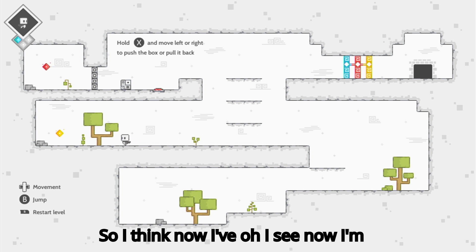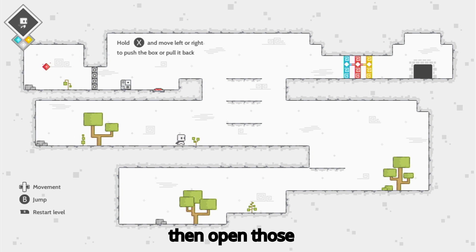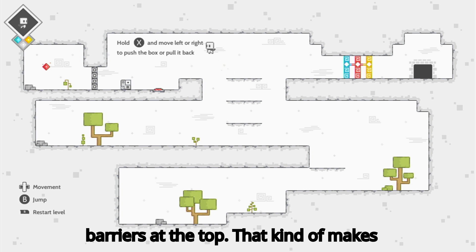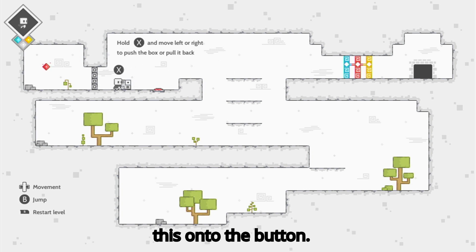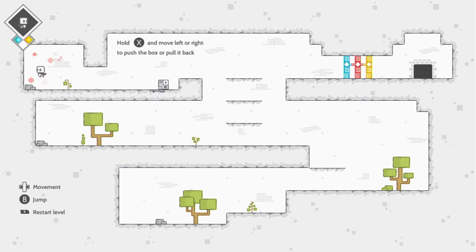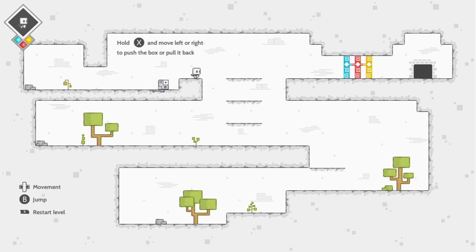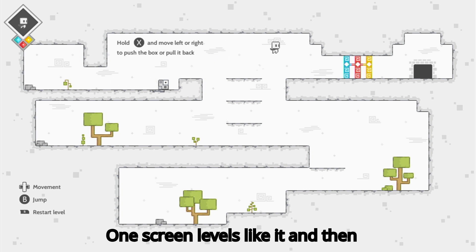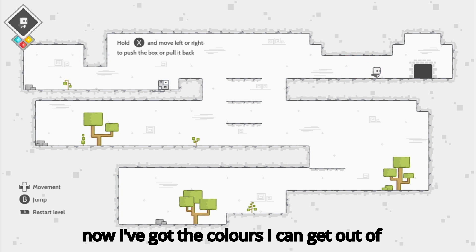I've collected the different colours — I can then open those barriers at the top. That kind of makes sense. Okay so I need to get this onto the button. Nice tight design on the levels, on-screen levels — like it. And now I've got the colours I can get out of the level.